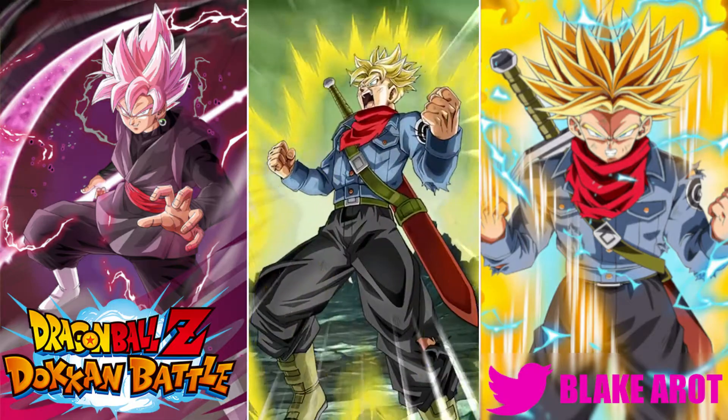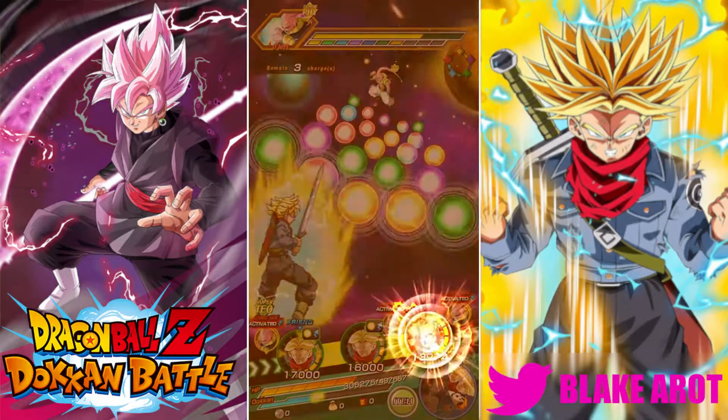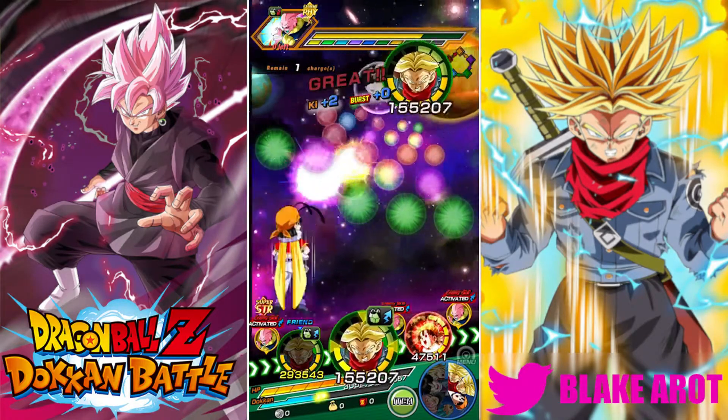Speaking of unrealistic setups, next turn I'm going to float off LR B-Pan, and after we get LR B-Pan on rotation with this team, I think I'm going to cut over to Vegeta's Family.